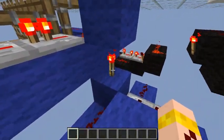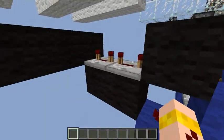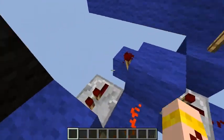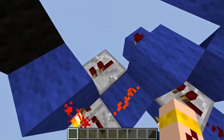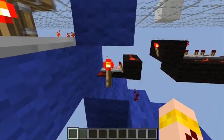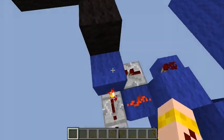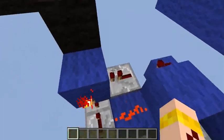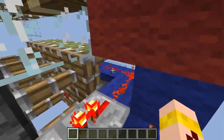The power comes from this torch. There's a pulse extender here so when power comes here this RS latch here switches states, and this is then powered and this turns off so the door opens. And then after this delay here the RS latch switches back and this turns back on and the door closes.